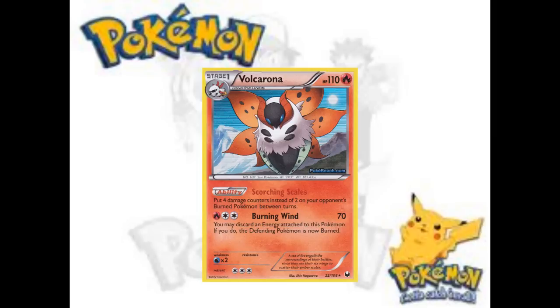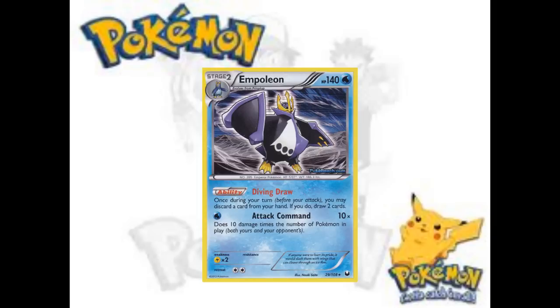Moving on to water types — Empoleon is like Jumpluff but it has a draw ability, so it must be the greatest thing ever, right? It's an interesting card. My thought process is it's a Stage 2, so you need Rare Candies and stuff. Basically if you can get it out early on it's really good — you can chain Empoleons and get like two or three out on the same turn and you're set up completely. But when you don't get Empoleon out early, you can get six-prized and just never get an Empoleon out the entire game.